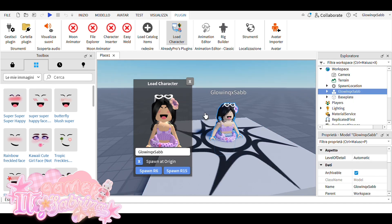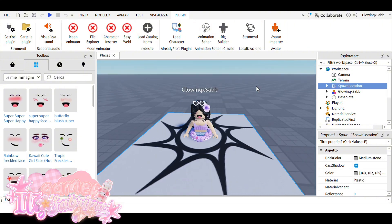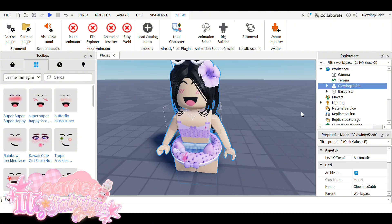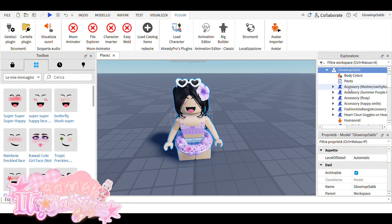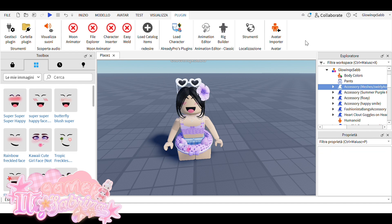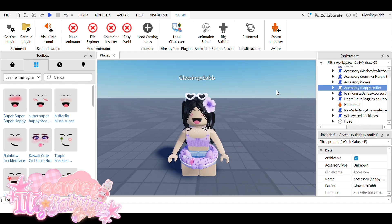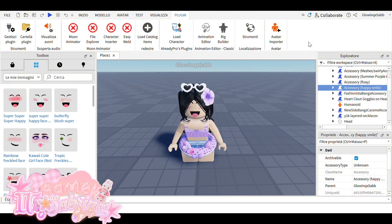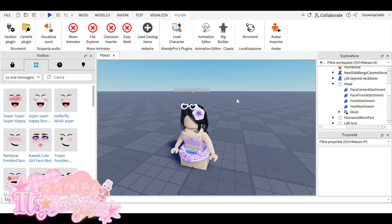It looks like this. And then we'll take a spell and click on the right mouse. I'm going to take a spell. That's when we put it and remove it.